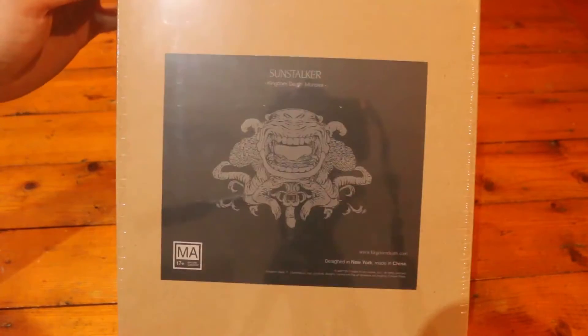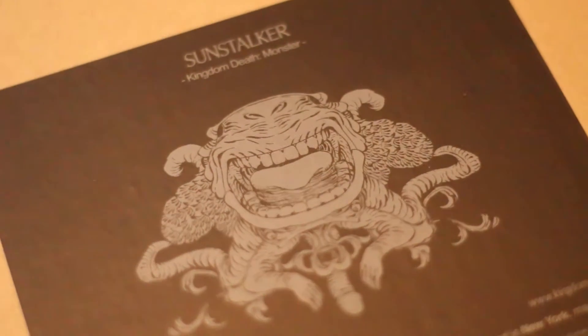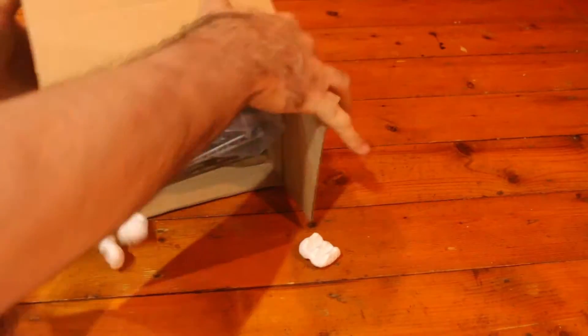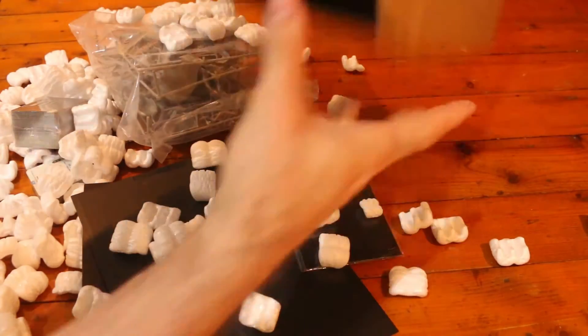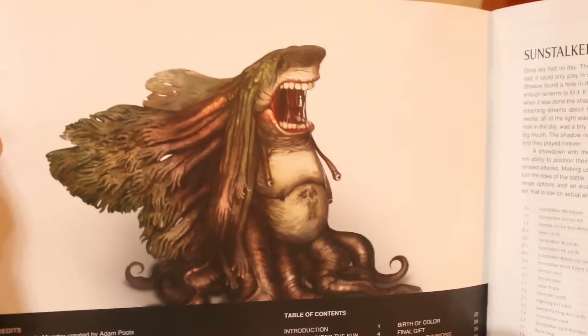Alright, it's good to be opening up another big box expansion. Let's have a good look at that front design and dive in. Whoa, okay, plenty of miniature in here. We've got miniature, we've got cards, we've got gear. Starting off we get to see the monster — look at him. He is scary as hell.